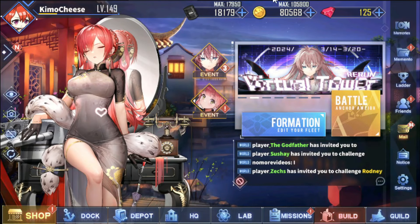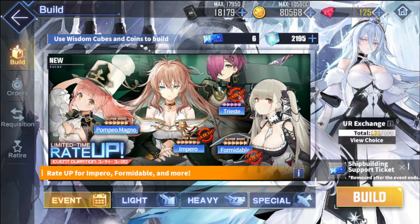We have a rerun banner right now with — I'd say three ships worth noting since Formidable has been on this banner for years — Pompeo, Impero, and Trieste. Are any of these ships actually worth spending your cubes on? Not really.